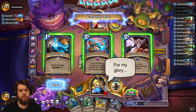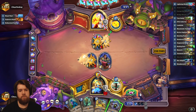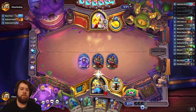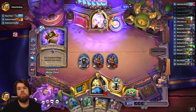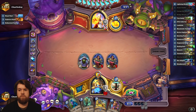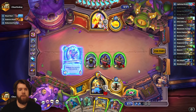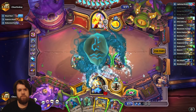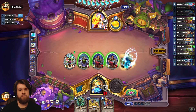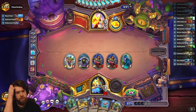I'll just go chain lightning — actually, lightning bolt is better than chain lightning, isn't it? It just leaves me with a better board. I do overload but that doesn't seem like a big deal next turn. Tour guide — I guess I just play tour guide, mana feeder, Panthara here.